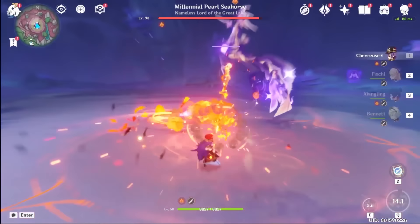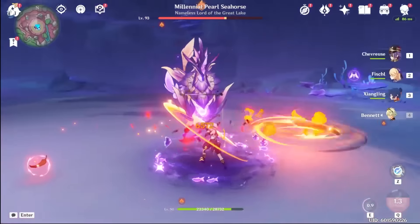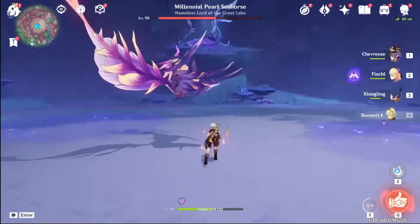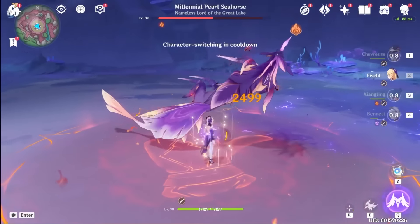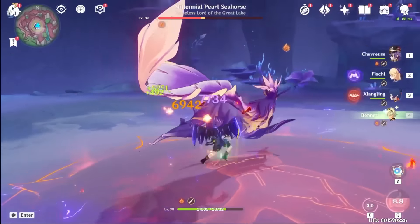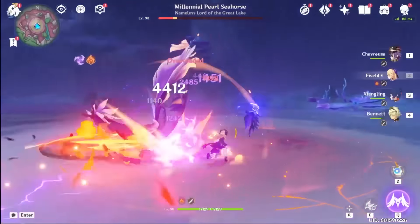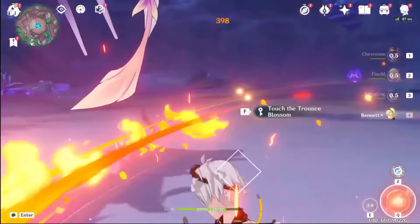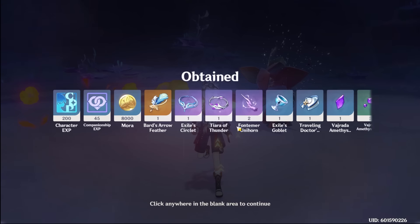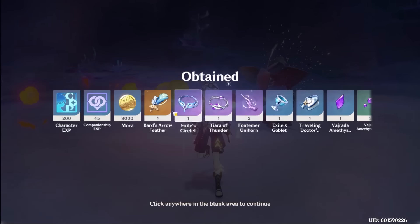Right now this boss has shields, so our damage is a little bit lower. But hopefully I'll be able to just kill it without any trouble. Wait, this boss doesn't have any Electro immunity? Because I believe my Fischl is actually doing damage still. I only got two of the materials, which is honestly expected, but I only need two more to ascend her to 80. So one more run should be able to do it.